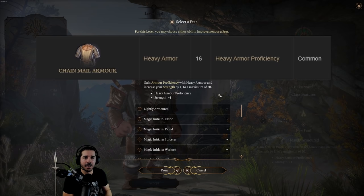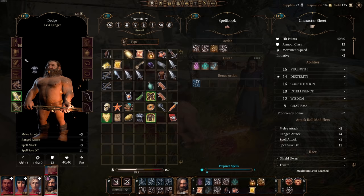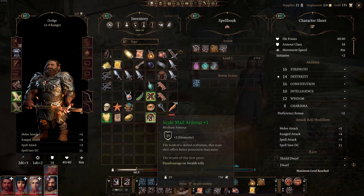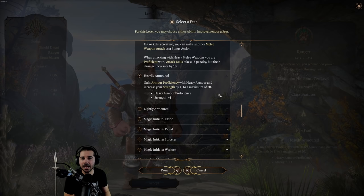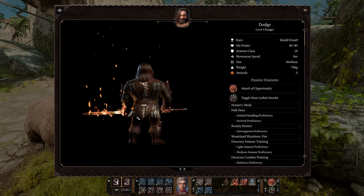Medium armor gives you 15 armor class, but you get to add a maximum of plus-2 from your dexterity modifier — so most players will get 17, which is higher than the 16 from heavy armor. There is heavy armor in Grymforge that gives 17, equating medium armor, but at this point in Early Access there's really not much point in taking this when you can achieve the same armor class with medium armor. So it's largely useless right now.